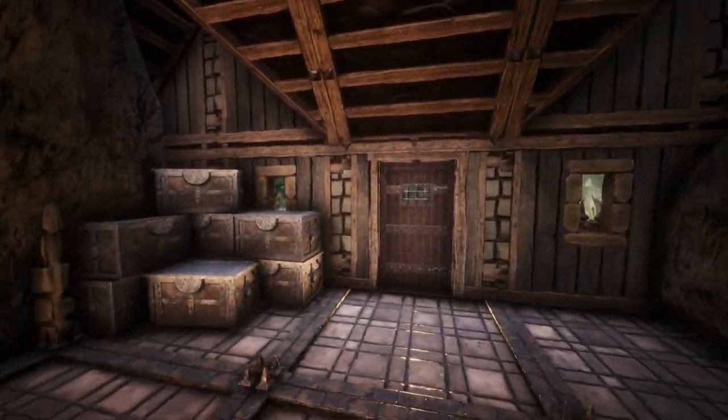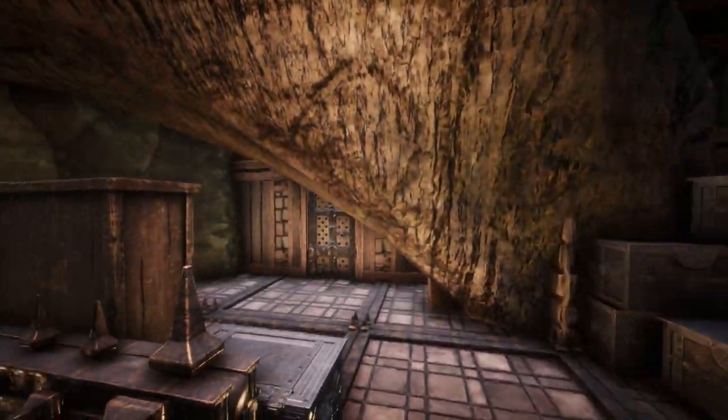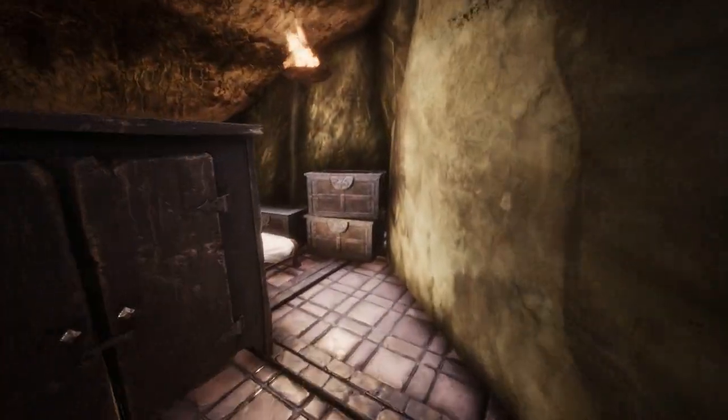Heading upstairs, this is a small bedroom with plenty of storage stacked up. Along with being effective and useful, I wanted the base to be a little bit cluttered and disorganised, and having the storage stacked up like this works well to achieve that.